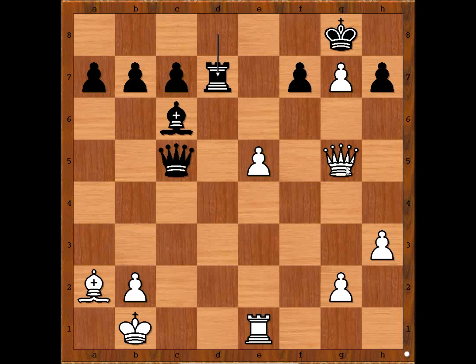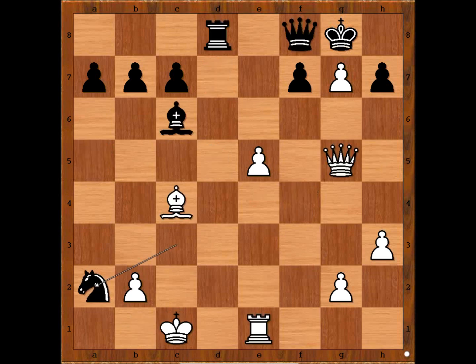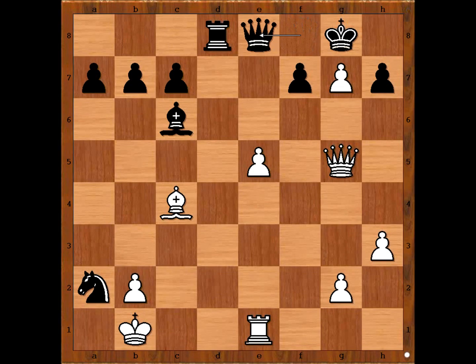That is why in this position Alechin played King to b1. Queen to e8, e6. Now Marshal played one very interesting move: Bishop to e4 check — a very clever try. Would you play King to a1 or King takes Knight?